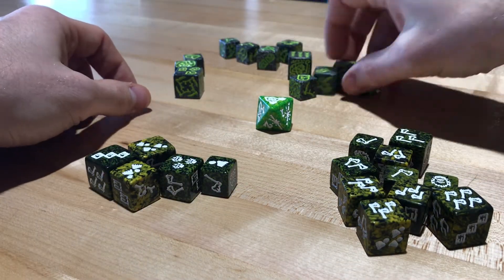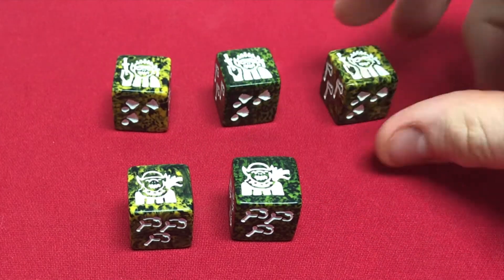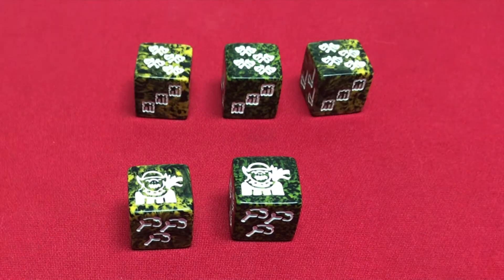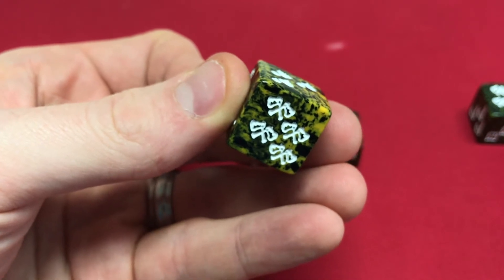An army of these bad boys will do way more than take down fifteen birds in five fir trees. Throw in some assorted light and heavy melee units for some added protective goodness, including their wonderful Counter Attack and Smite abilities, and you are in business.